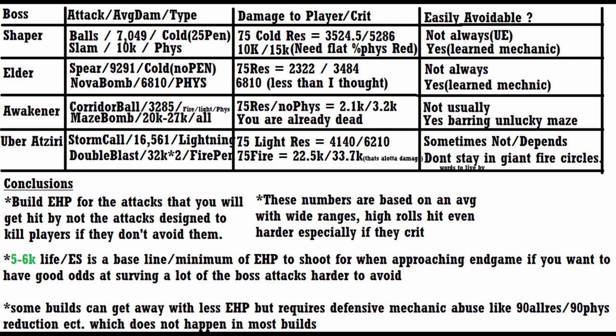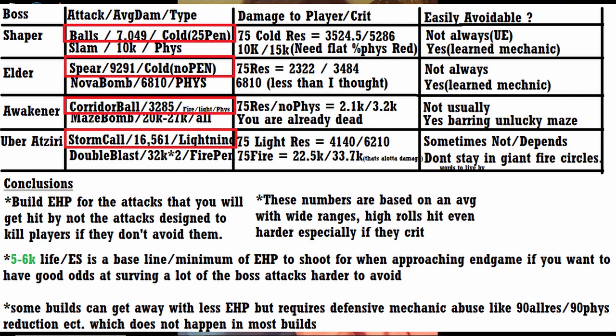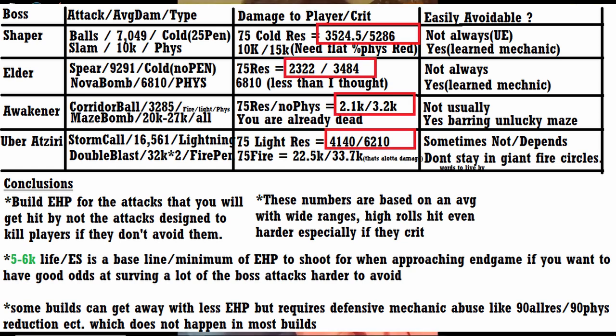One of the central ideas when building a character is how big your life pool should be. To illustrate this idea I made a chart of a few endgame bosses showing how much damage you can expect from a few of their skills. Notice that boss fights in PoE are almost always built this way, where they have an extremely deadly but very avoidable boss attack, and then there are less avoidable but also much less deadly skills. When deciding how much life you need, this is very important to consider. Notice the skills you won't be avoiding as much have much more feasible numbers to overcome with your life pool, and if you increase your life over that specific threshold, you greatly increase your chance of survival and success rate in these fights.